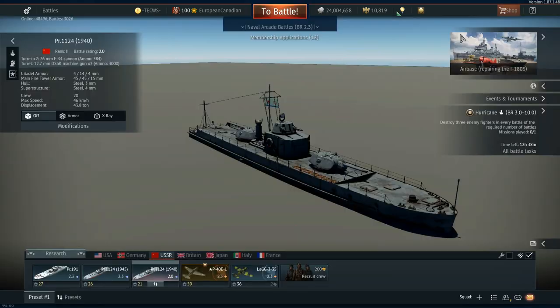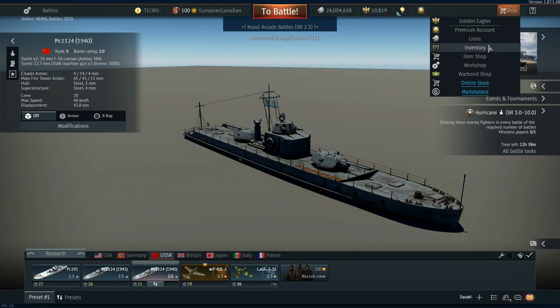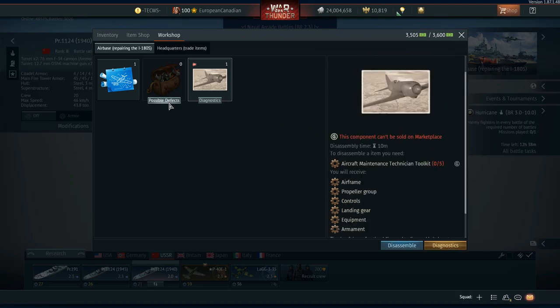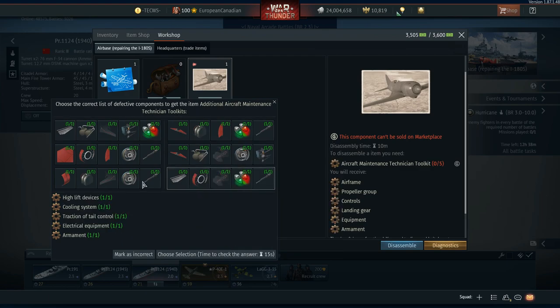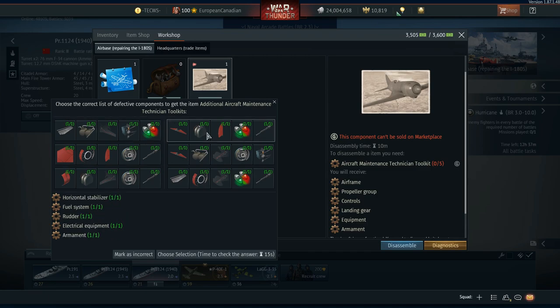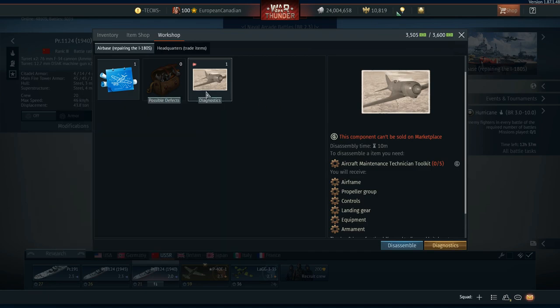The first thing to understand is you have to play one game with battle activity over 50% in order to get yourself this I-180S defective. This will have five problems with the aircraft itself and you have to figure out what those issues are. You do it in this list here, working out what is wrong from the test flight. Once you figure that out, you're able to pick the correct selection, disassemble the I-180, and then build the broken parts to create your own fully done I-180S.